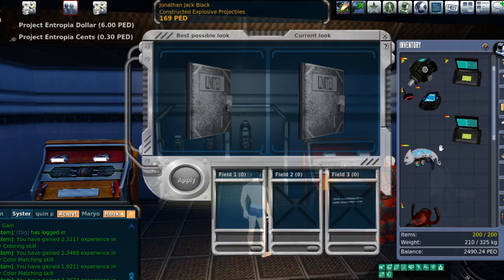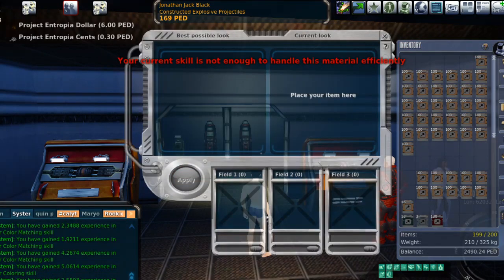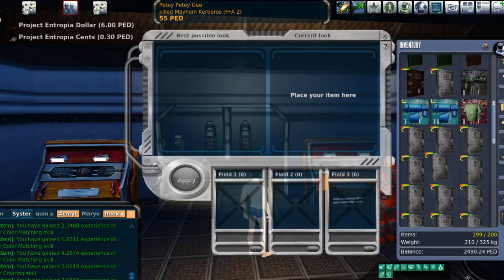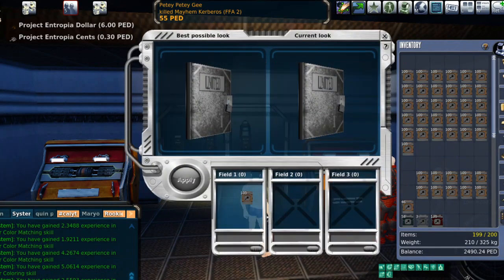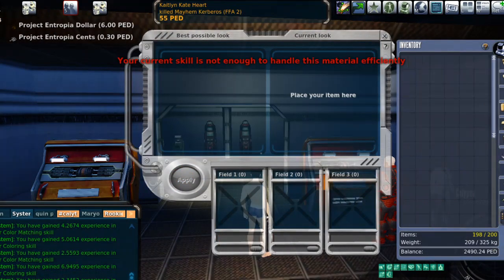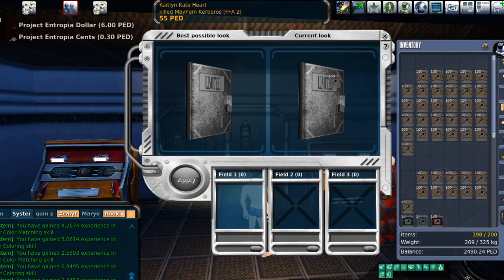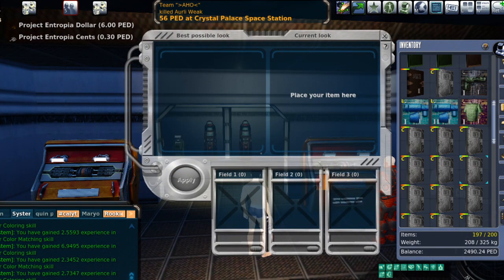One of the reasons I'm breaking it up like this is I'm trying to get a pigment enhancer. As I skill, occasionally the system may reward me in my loot with a pigment enhancer. Pigment enhancers have hellaciously good markup, so I'm hoping for one. If I can pull that off, it will offset some of my costs here — it won't offset the entire thing, but it will offset some of it.